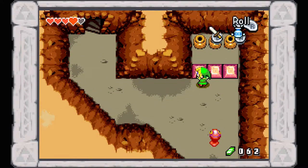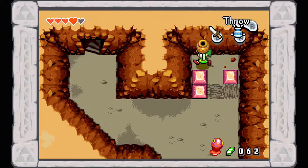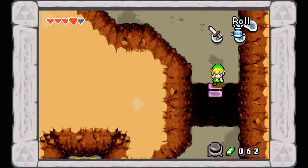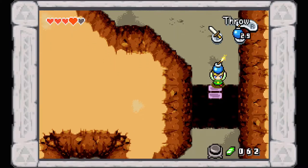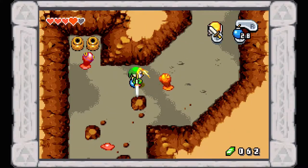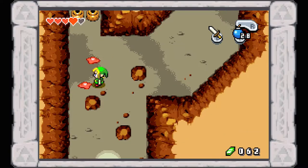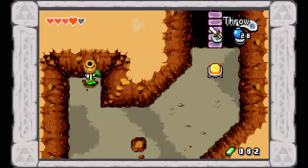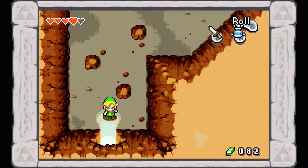There are hearts and bombs in these pots — I'm pretty sure we need bombs in this area. There's a switch here, and since our only projectile weapon is bombs, pick one up, toss it across, and wait for it to blow. That flips the switch and opens up a bridge letting us across. I like to de-equip my bombs whenever I don't need them so I don't accidentally drop one. We actually got 20 rupees out of that pot — very good. Next time we're in Castle Town we're going to have to buy that new wallet because we're getting lots of money.